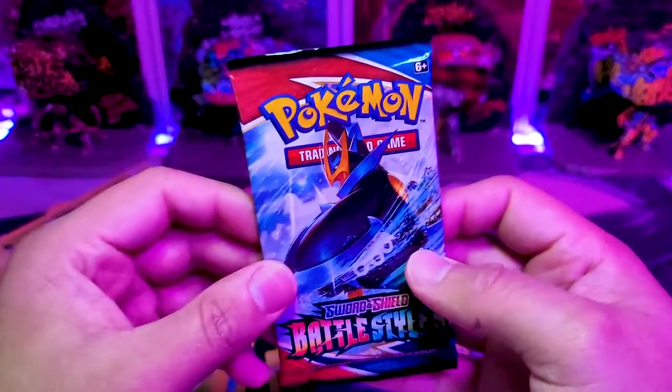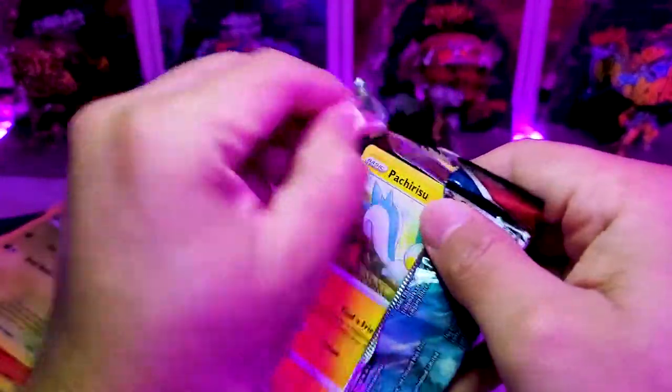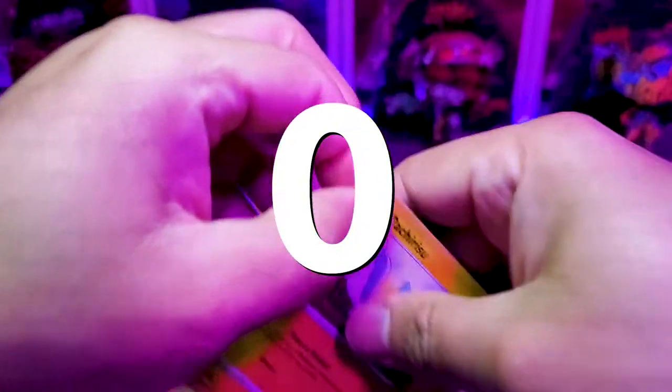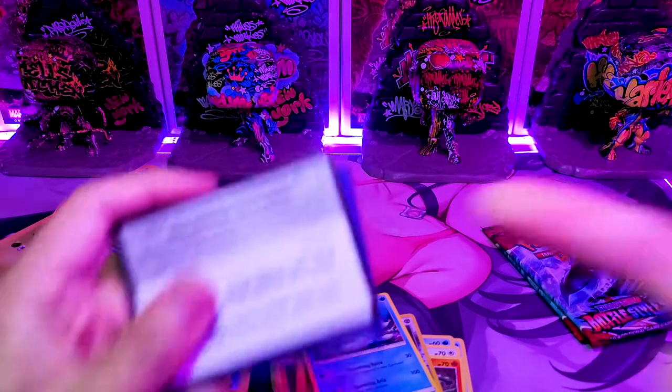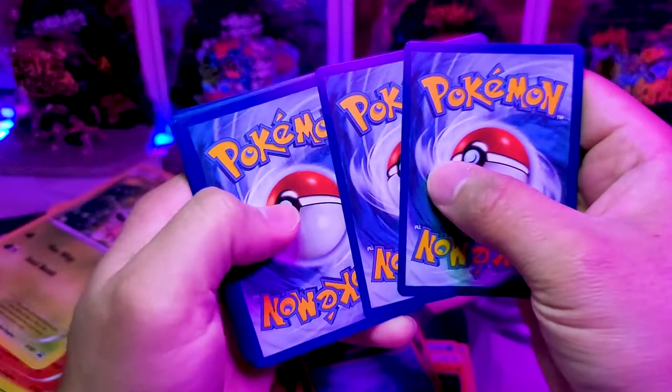Sun and Moon gave us the shaft on that. We pulled zero — zero pulls on those packs. What kind of garbage is that? Okay, well apparently this is also going to be a garbage pack. Come on, where are the pulls?!